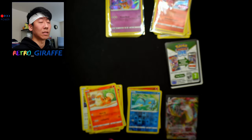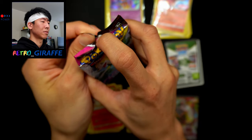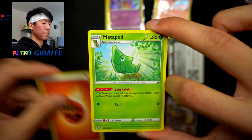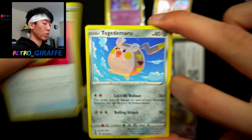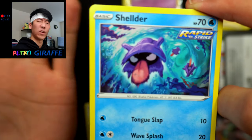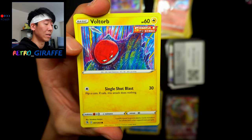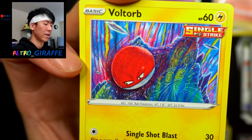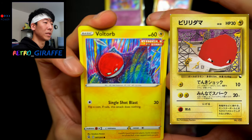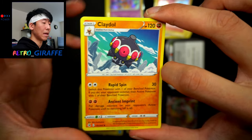We got one hit. For pre-release packs there's no set pull rate — some boxes contain zero, others maybe two to four hits. Nothing is guaranteed in these build and battle kits. Pack four of box one: we have a Fighting Energy, Metapod, Battle VIP Pass, Togedemaru, Eevee with a whirlpool background, and a Voltorb done by Komiya — absolutely incredible, psychedelic colors, a huge throwback. We also have Pansage, Qwilfish, Bewear, and a Claydol. One hit total for box one.